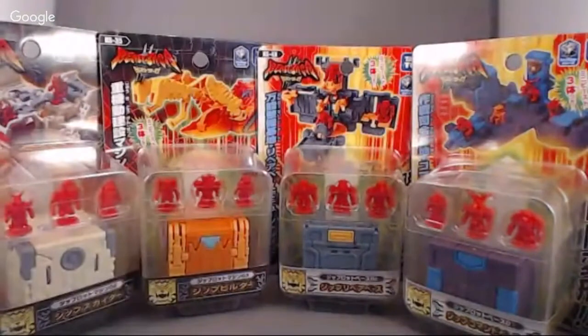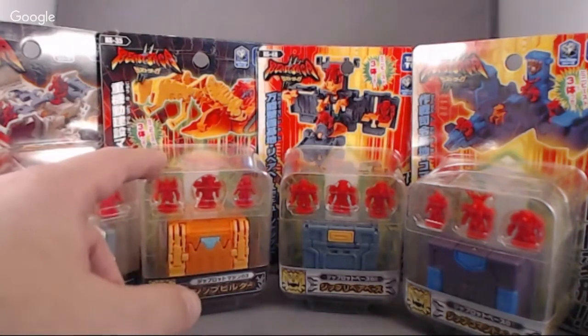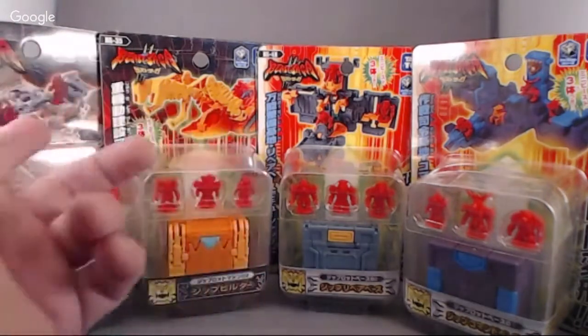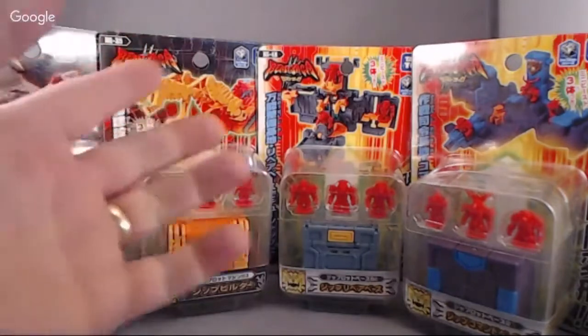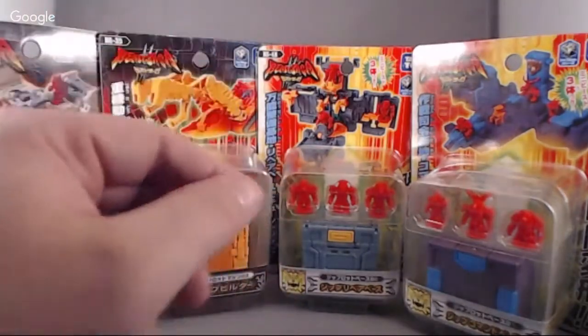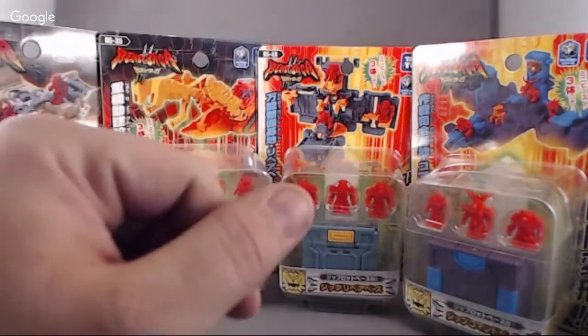I know it had the same air, water, fire mechanics that we had here, although when they brought it back in Beast Saga, instead of having the emblems on their chest for you to play rock-paper-scissors style, they had a dice rolling mechanism. You would roll the dice to see how they would attack and fight each other instead of just having the symbols face off against each other.